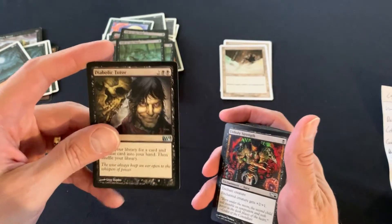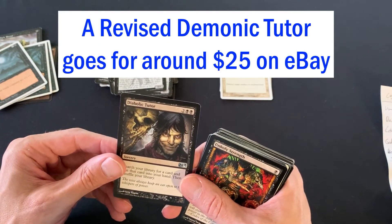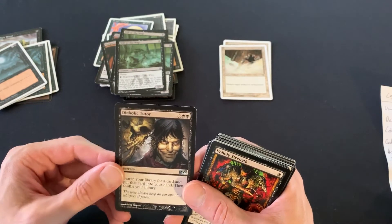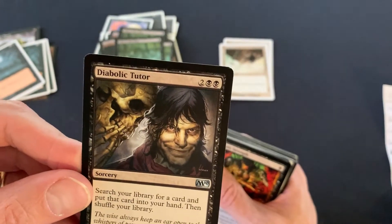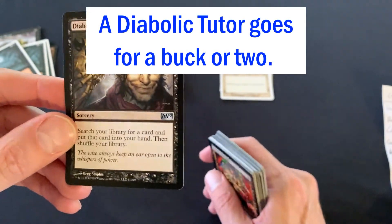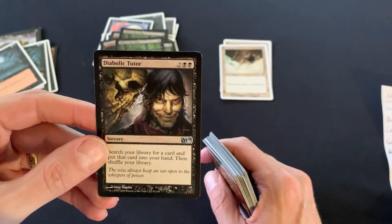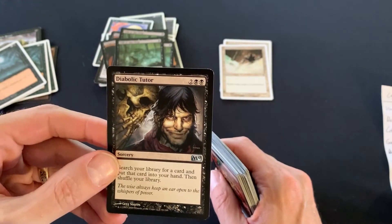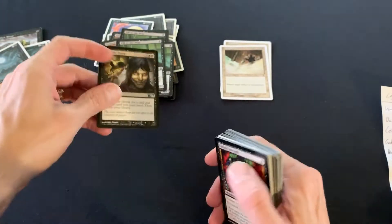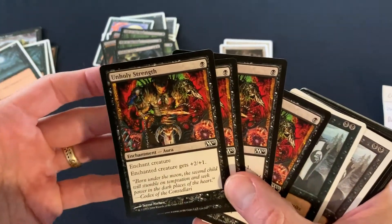I had Demonic Tutor, and back then it was limited to one. Right now I believe it is still restricted to one in vintage. Diabolic Tutor does the same thing, just costs two extra mana. Diabolic Tutor is legal in modern and not restricted in legacy or vintage, so if you want four of those for whatever reason, you could.